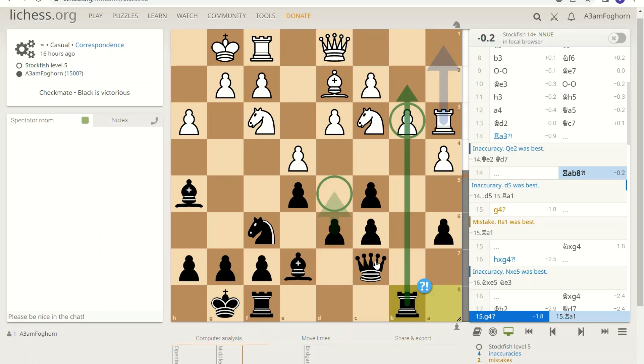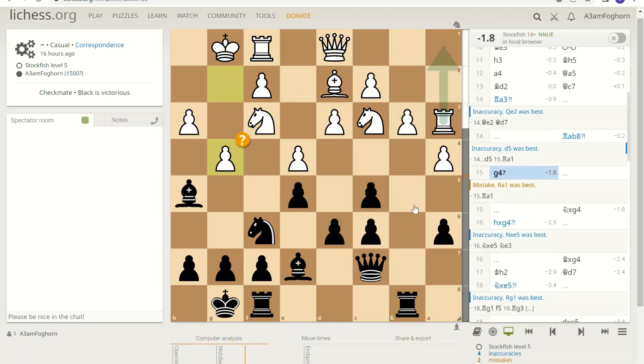I totally should have pushed this pawn because I've got some good things happening — the queen is protecting this, and if the knight would take I would get the queen. I've got these double stacked pawns, and if this pawn came here I could have dealt with that situation. So I totally should have done that.